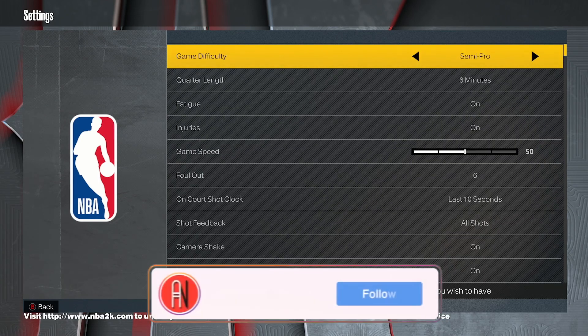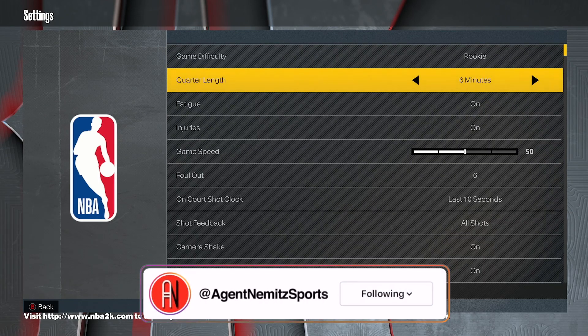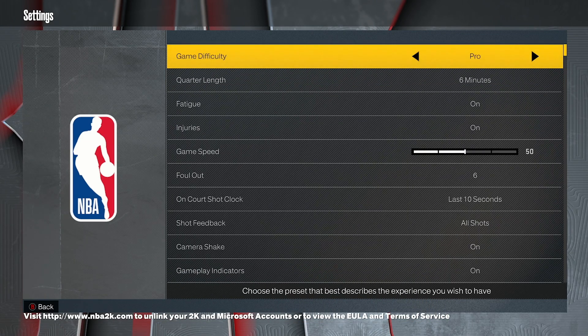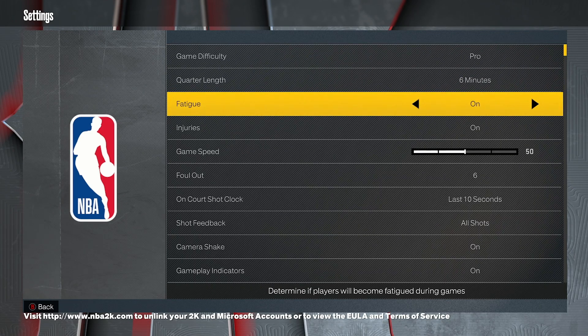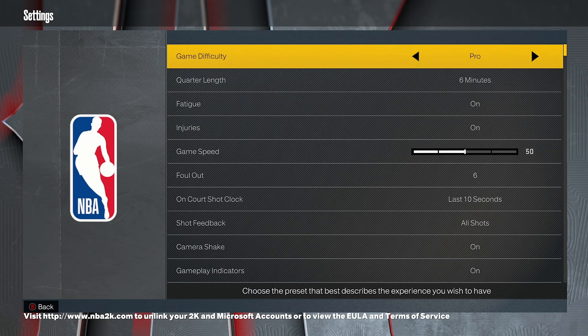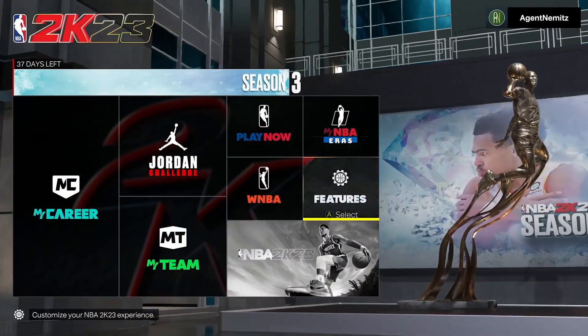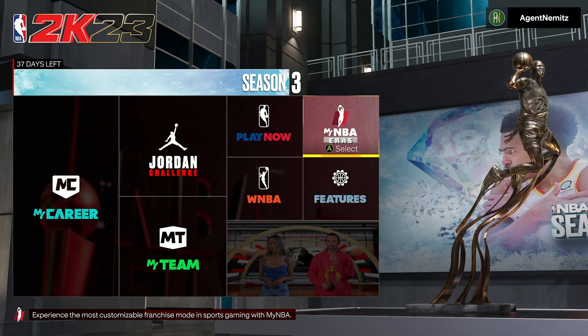This is also where you can adjust the quarter length as far as minutes. I think it defaults to Pro, and sometimes it gets reset after updates, just so you know. But that's how you change it just for Play Now and for the My League, My NBA stuff.